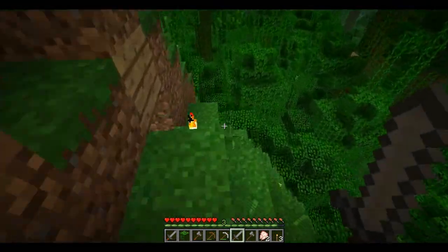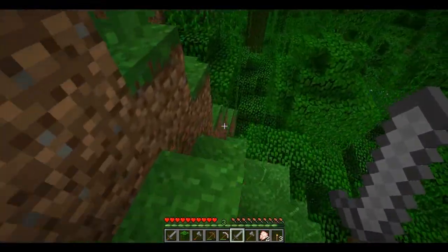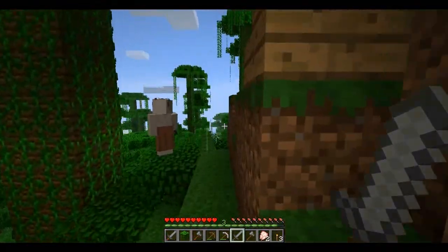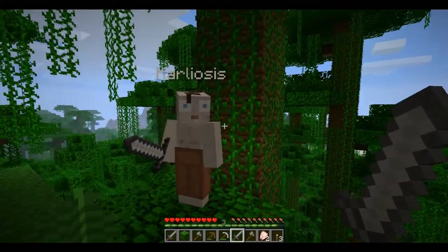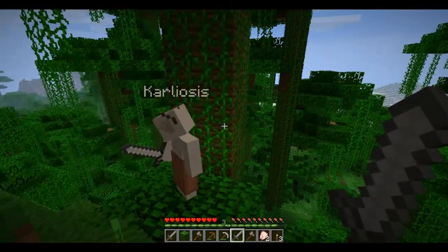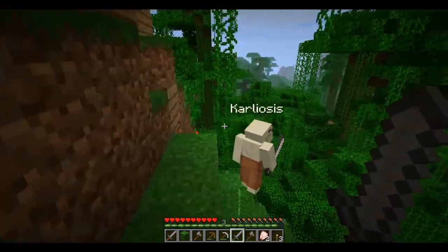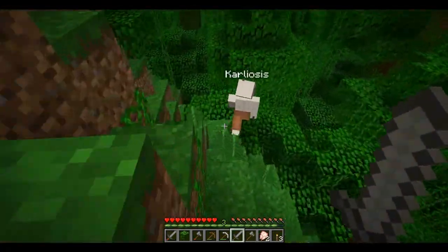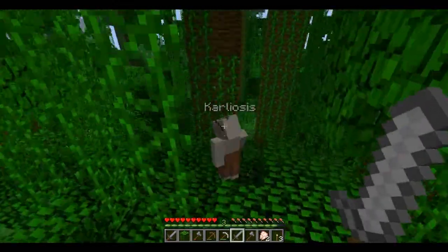Yeah, I think because we went the other way last time. There were sheep that way, weren't there? Well, I don't know. There were lots of cows and stuff. It's up to you where you want to go - this way or that way? Maybe we'll just go to the mountains this time, because we didn't go there yet. Let's explore.